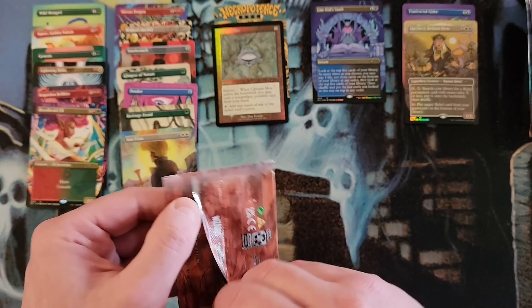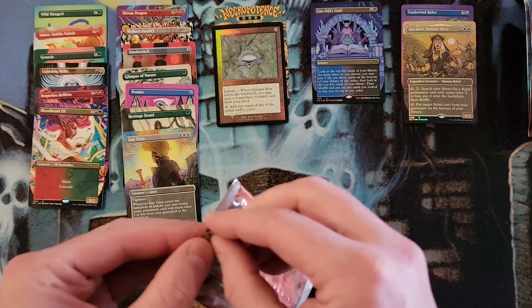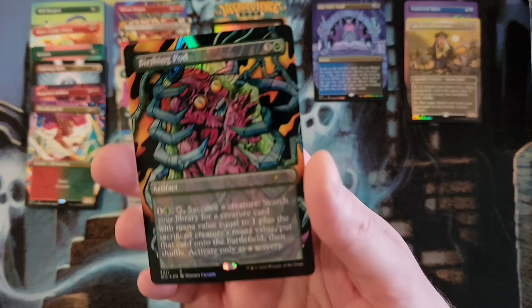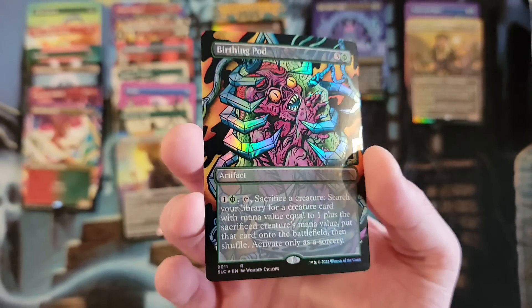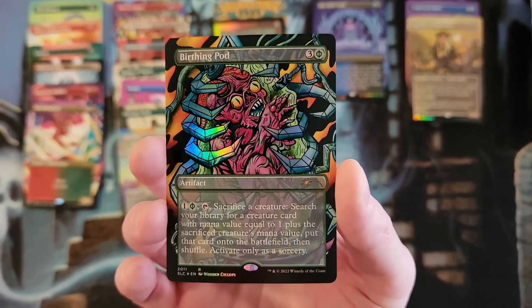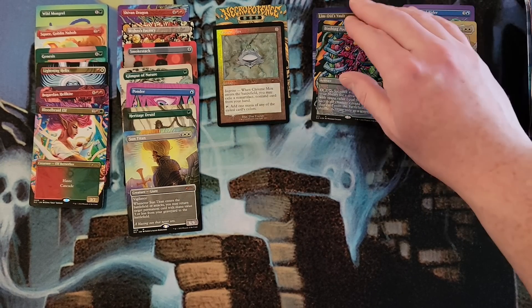2011 — actually, I think it's 2012 that I'm hoping is foil. Really, really hoping. Birthing Pod — in foil! That actually looks way better in foil. That actually looks really cool. I don't even know if the light's doing it justice. That's sweet. Birthing Pod in foil — 2012. There we go.